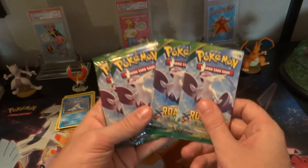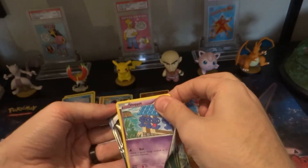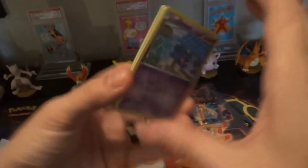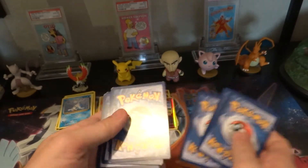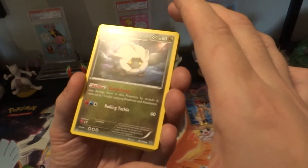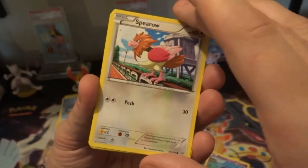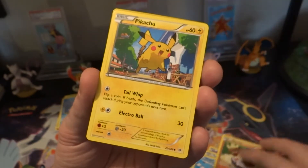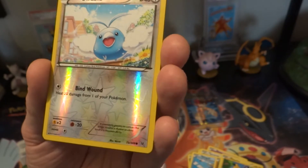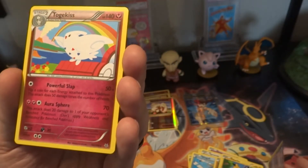It's time to go to some Roaring Skies! Shelgon, Ninjask — I like these cards, I like the set. Snubbull, Shuppet the Puppet, Spearow, Wingull, Binacle — he's cool looking. Pikachu. Very nice. Swablu reverse holo, and what do we got? Togekiss! He evolves from Togetic who evolves from Togepi.